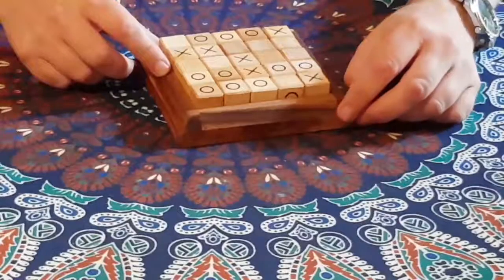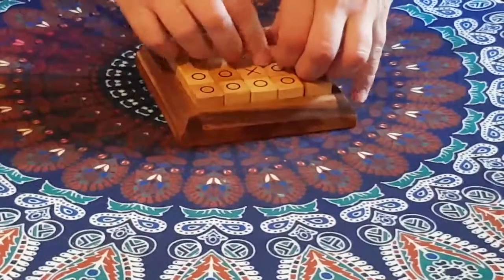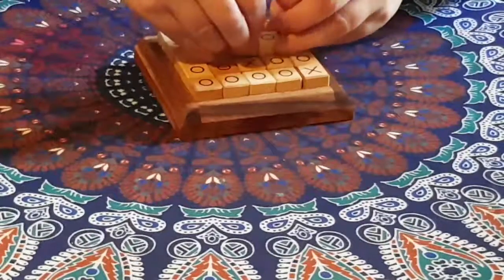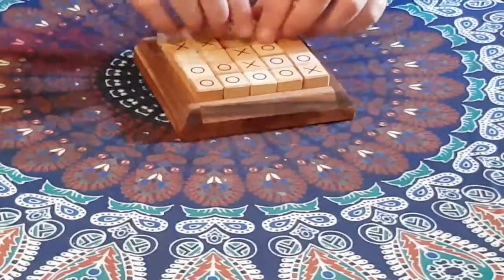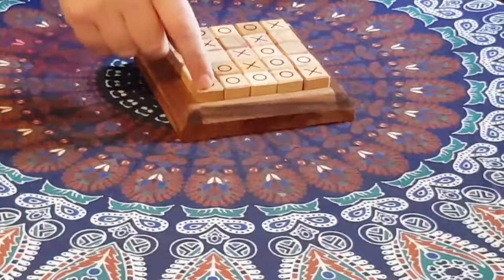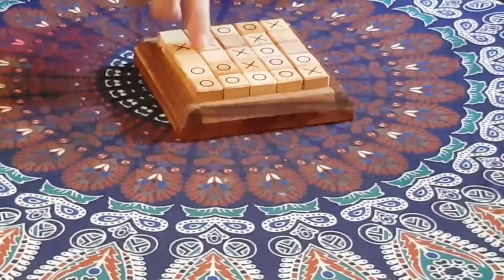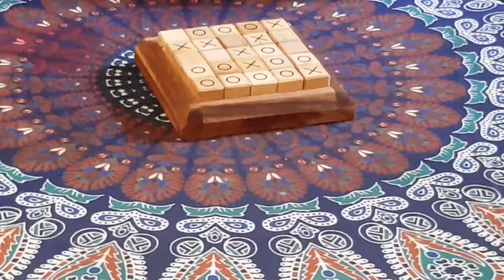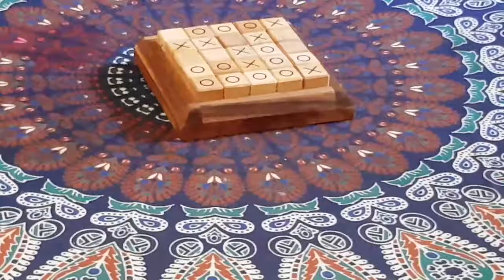Norts have 2 in a row again. They must attack along here — there's nowhere else. They've got 1, 2, 3 there, then one more — that's 4. But luckily for Crosses, they have the next turn and they block. Is everything blocked? Yes. The diagonal is blocked, this diagonal is blocked, this row is blocked, that row is blocked — blocked, blocked, blocked, blocked. Nobody can make 5 in a row. So who wins? Crosses. There are no draws, no ties — if Norts can't win, Crosses do. It's as simple as that.